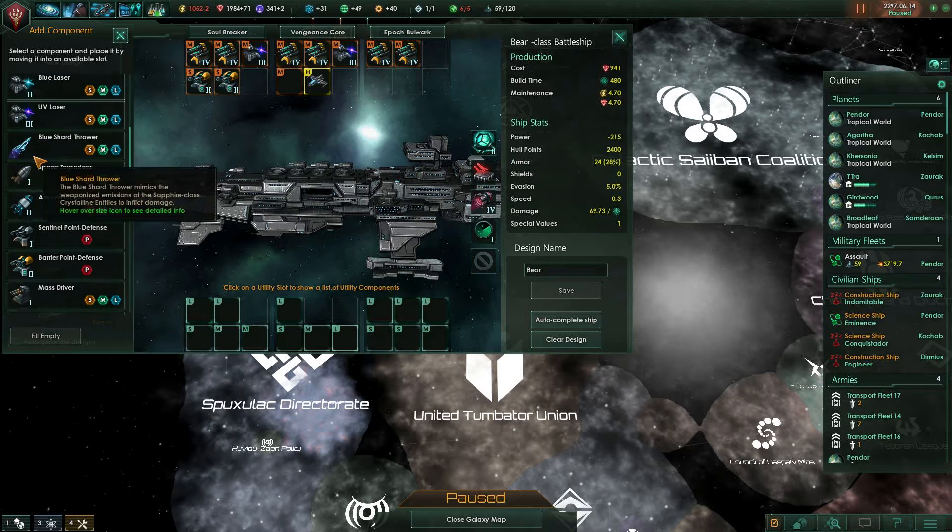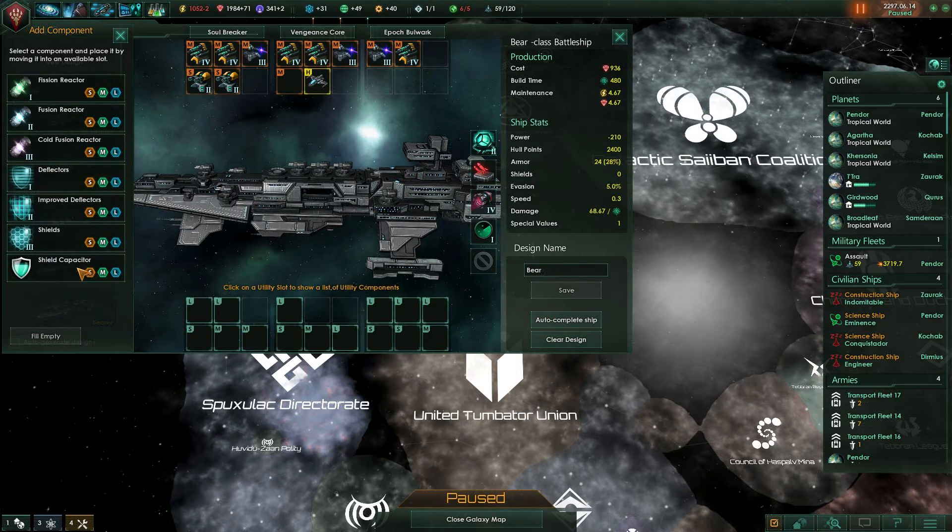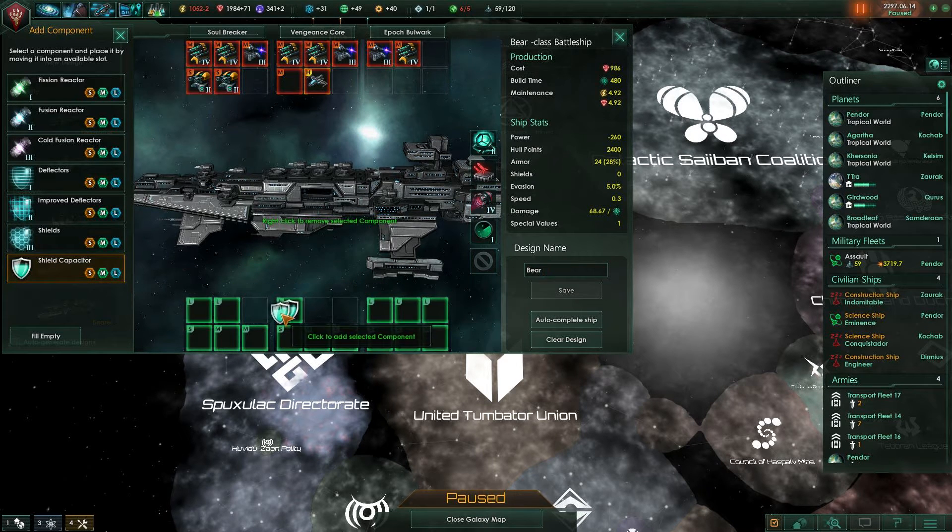I'm going to put one more laser in there. So we've got three lasers and we've got five railguns. And then it's just going to be tons of shields, because I really do want lots of shield generation.